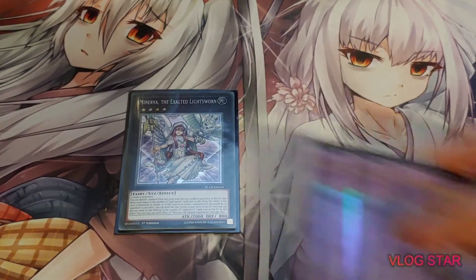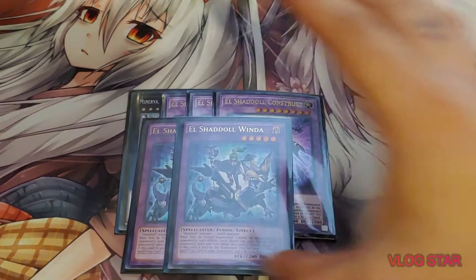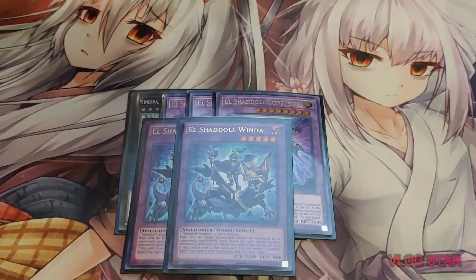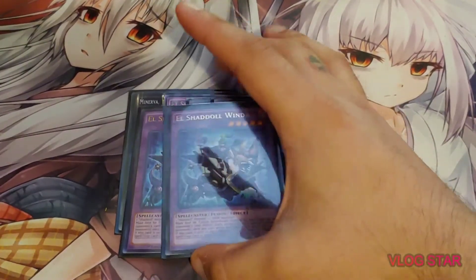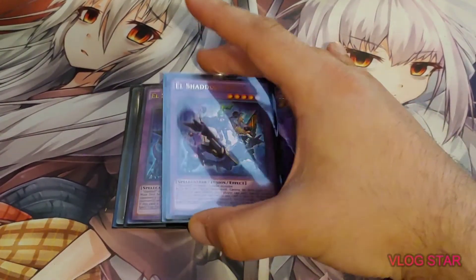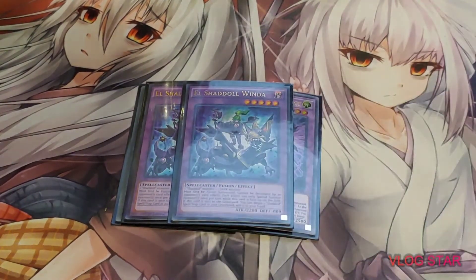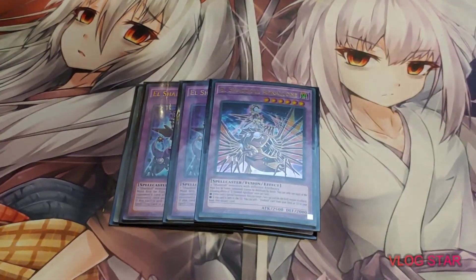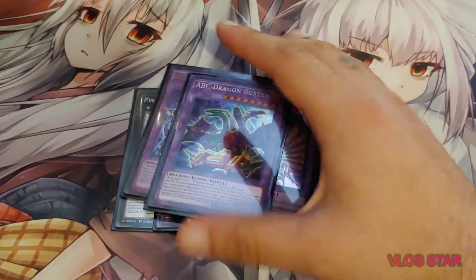For the fusions, I'm running 3 Construct — it really shouldn't be at 3, but that's bae. 2 Winda — I thought about putting her to 1, but it's fine at 2; I'll probably never summon both of them, but you never know. 1 Apkilon, and 1 ABC Dragon Buster. RIP — this card went to 1, so sad.